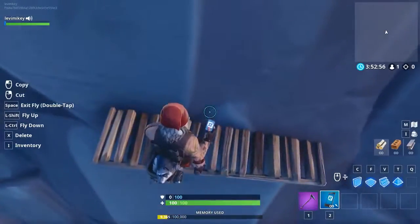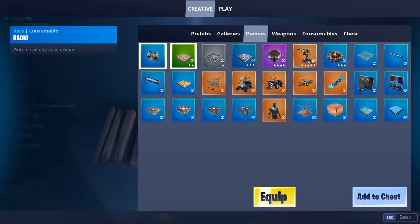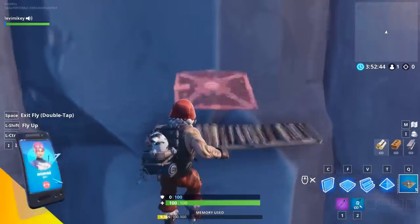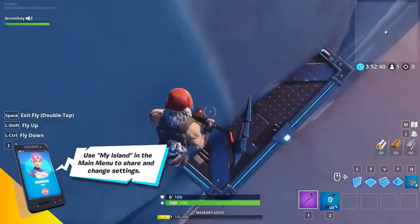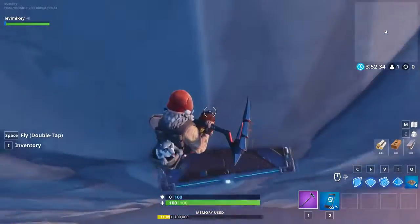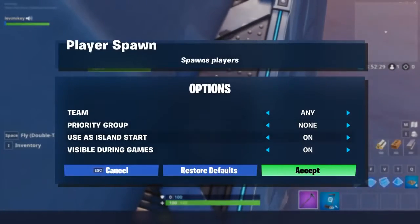Pull out your phone, press I, go to devices, and grab yourself a player spawner - equip it. Press Q and then place the player spawner right on that spot. You can see how the actual spawning point is inside of the map, and that's how you know you're doing this right. Hop on top of it and hold E to customize, then use island start.